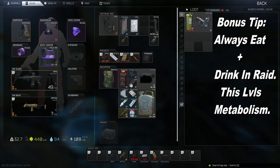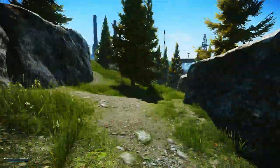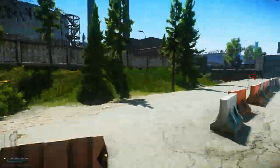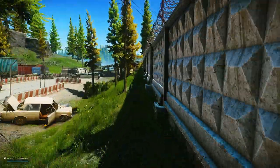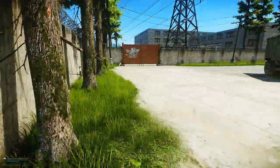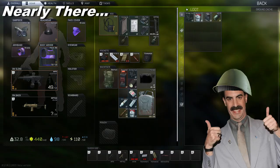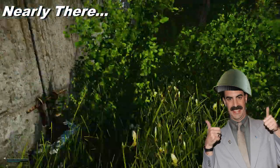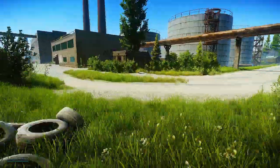Your metabolism skill in game helps you stay hydrated and fuller for longer, so passively leveling this up by drinking and eating in raid when you find items is the best and only way to level it up. Items that you eat outside of raid don't count towards metabolism, so eating everything you find in raid is pretty vital. As you can see I've got basically a full bag from just looting the stashes. It should stay a priority throughout the whole wipe — learn them on every map.